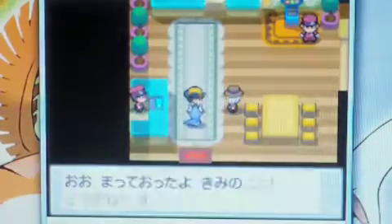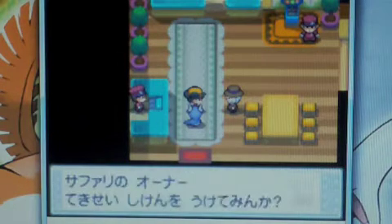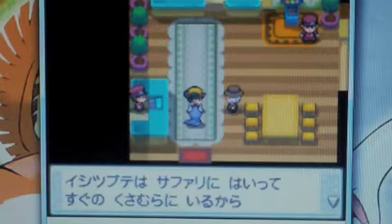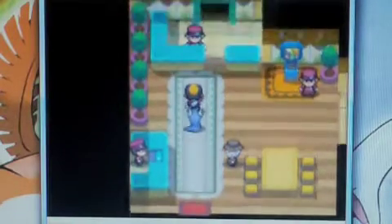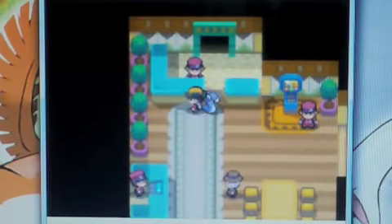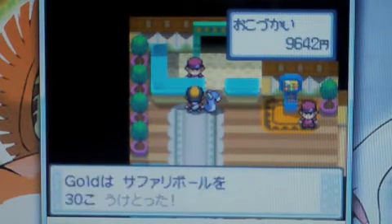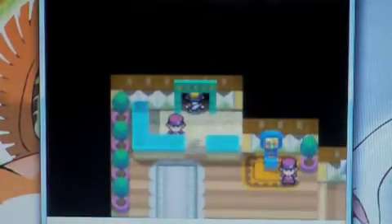When you first walk inside, this old dude — which we met a while back before heading into Olivine City — will come up to you. I think he says he wants you to go catch him a Geodude out in the Safari Zone. You talk to this guy and you need to give him 500 Poké Dollars to get in. He'll give you 30 Park Balls. Let's head inside.